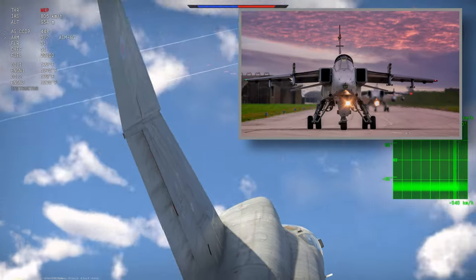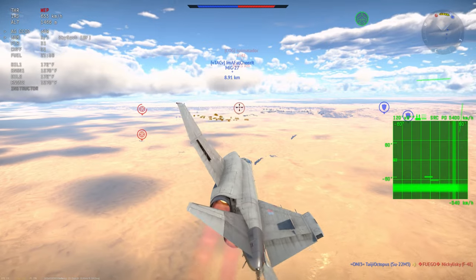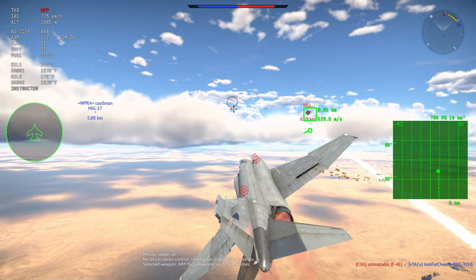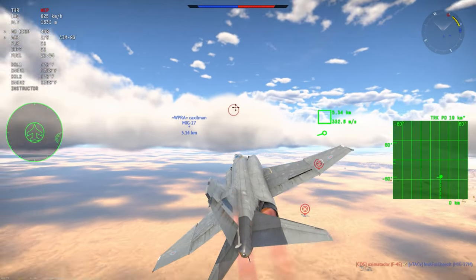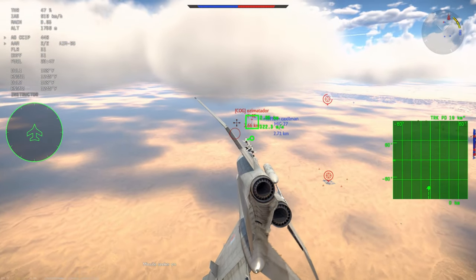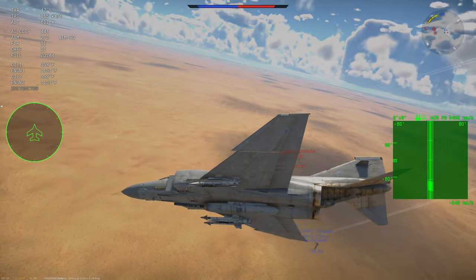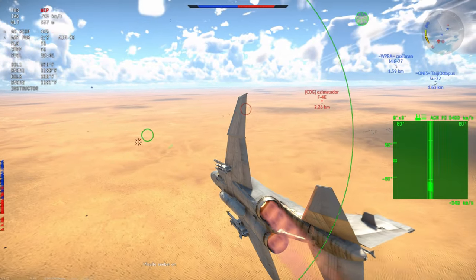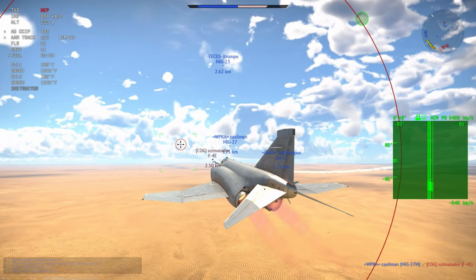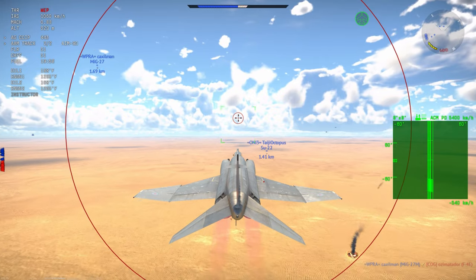Moving on to the Jaguars — I've got four to talk about. The first is the GR-3A, which builds on the GR-1A with new avionics, a helmet-mounted sighting system, and upgraded engines giving more thrust — always appreciated with the Jags. What this upgrade mostly did was standardize the fleet, similar to what the CSP/AOP did for the Tornado ADV, so all jets now had the Thermal Imaging Airborne Laser Designation pod. The GR-1A with TIALD in the game is really just a GR-1B — I think Gaijin didn't designate it correctly. Always happy that the Jag gets more engine power, as it's always felt underpowered.